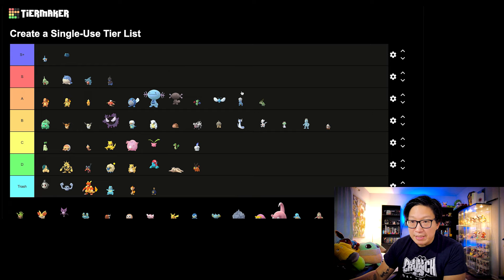Axew is going to be A tier, mainly because I think it received Outrage. Whatever it evolves into — Haxorus — it definitely made it that much stronger. I will consider it A tier. Chespin — I'm going to put this in B tier. It wasn't a great Pokemon in any area of Pokemon GO, but it certainly saw some uses in PvP after it got its Community Day move. I would say in the same level as Alolan Sandshrew, so B tier makes sense.